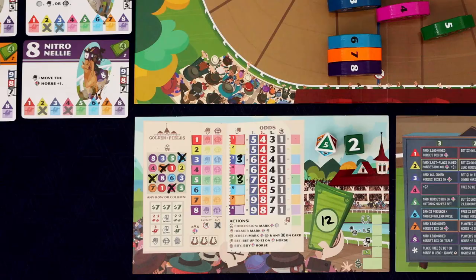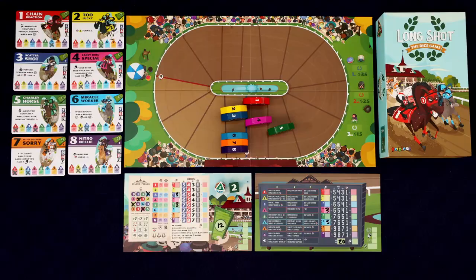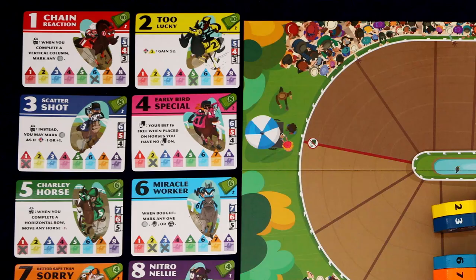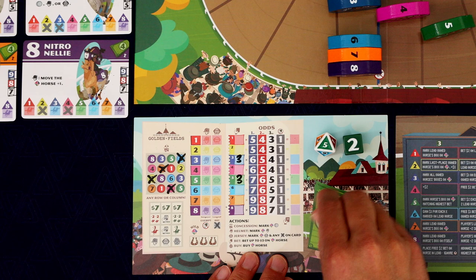Now we get to take one action and we have a few to choose from. We can buy the horse that was rolled, bet on it, mark the helmet or jersey of that horse, or take that number and mark it off in the concession matrix. I think I'd like to purchase this horse. We start with 12 bucks and right here it shows how much it costs — the number five horse is going to cost six bucks. So we'll erase that and take this horse into our play area.